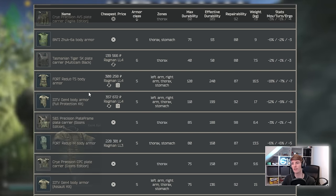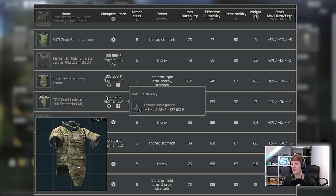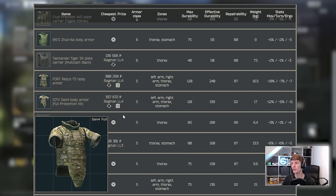Next we have the Gen 4 Full Protection — the one with both arms, thorax and stomach. It's about 360,000 rubles because it requires three bronze lions from Ragman 4, and you have to do Hot Delivery as well. At 17kg, it's heavier than the Fort Redute, which is interesting. The debuffs are a little more manageable, but again I think I'd just buy the Zabralo for this one honestly.